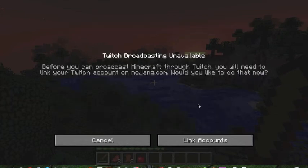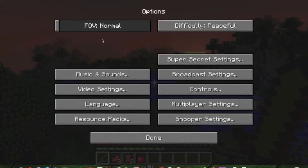Broadcast Settings is for Twitch streaming — it's a feature added in 1.6.4. You need to link your Twitch account. You can check it out at twitch.com.